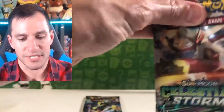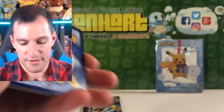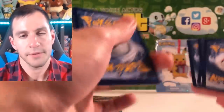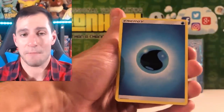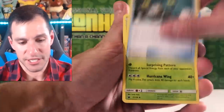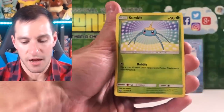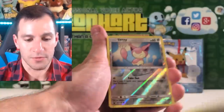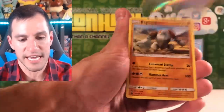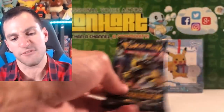Let's go with some Celestial Storm and see if this can give us Rayquaza. Rayquaza anybody? Water energy - I'm done, pack your bags, the guess the energy game went well today. Super Scoop Up, Masquerain, Bill's Maintenance, Slack Off, Skitty, Slugma, Larvitar, Whismur, Skitty. And Regirock - yay for the Regis!